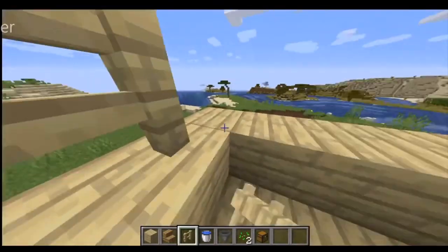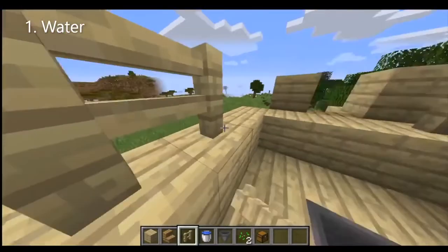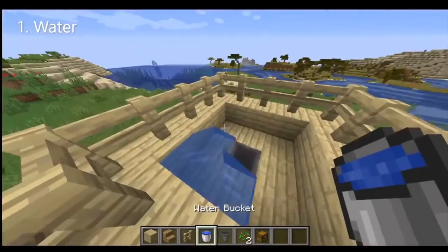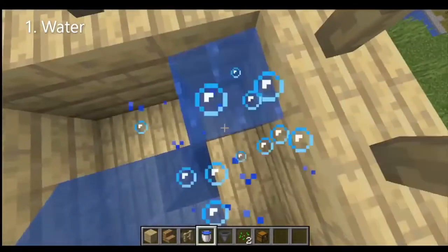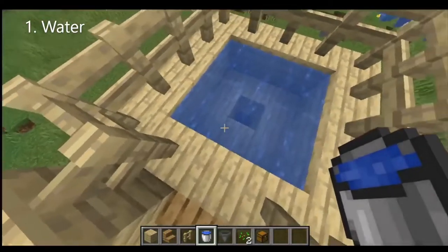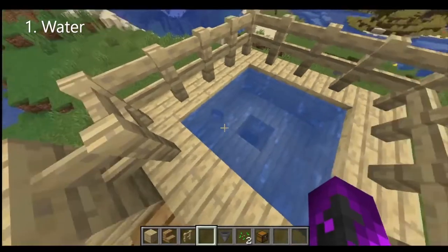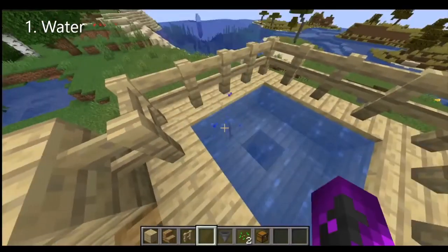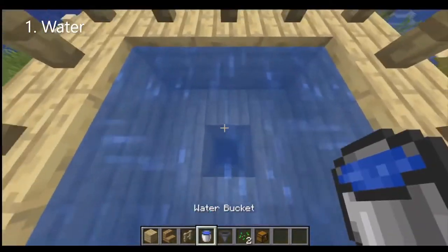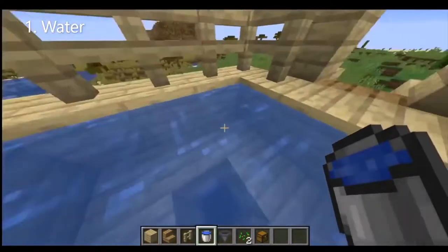The next thing is to put fences around it. Then you add in your water — the water has to go inside so that if anything drops over there it'll flow over and slide into the hopper.